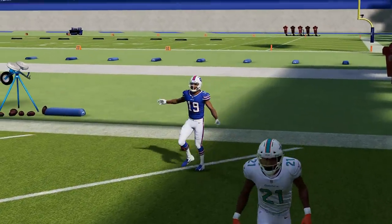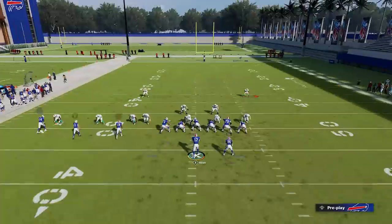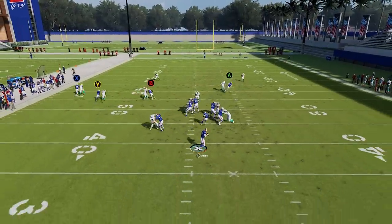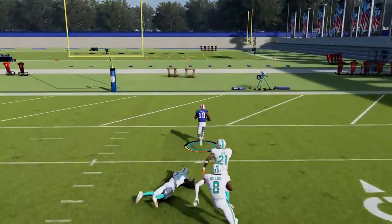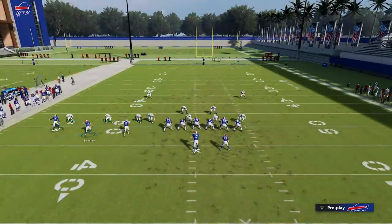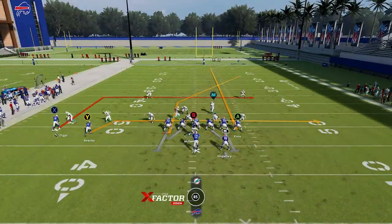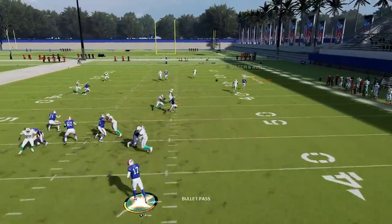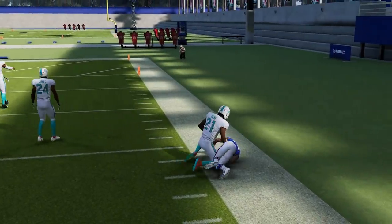You can also motion the receiver across and put the A route on a streak. It's probably best to motion before the snap so it doesn't get zone-chucked, but you can see how the receiver can get over the top outside as well, just as long as you motion them across. Against Cover 2 Man, this play has a lot of success as well. The B route typically gets an inside release and then you just bullet-pass lead right over the middle for an easy one-play touchdown up the center of the field.